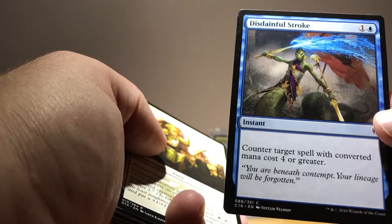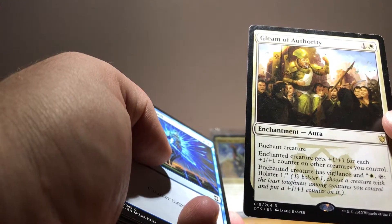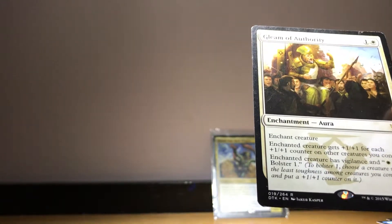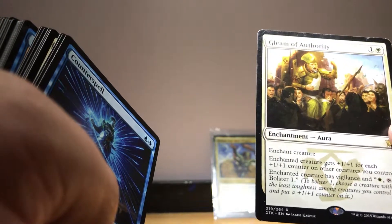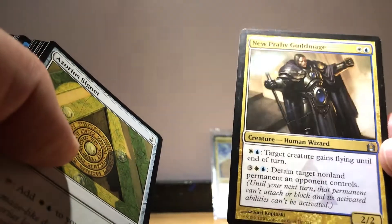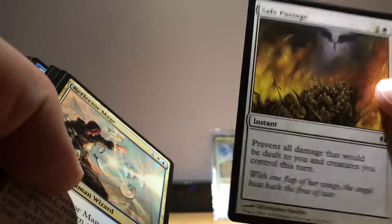Disdainful Stroke is a great card — we counter a big spell for two. Gleam of Authority is awesome in the deck: the enchanted creature gets +1/+1 for each 1/1 counter on other creatures you control, it also has vigilance, and for one white you can tap to bolster one. Because we're making 0/0 creatures with three counters every time we cast an instant or sorcery, that gets pretty insane. Nüpraf Gill Mage is a great defensive and offensive card — very versatile. Azorius Signet — we probably need some more mana rocks, actually. Brave the Sands gives our creatures vigilance. Safe Passage prevents all damage to them.